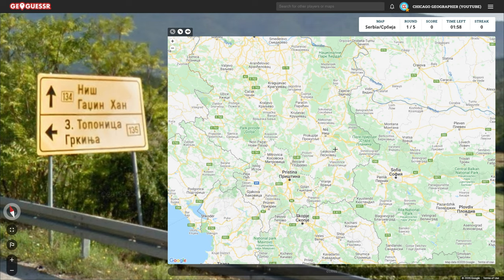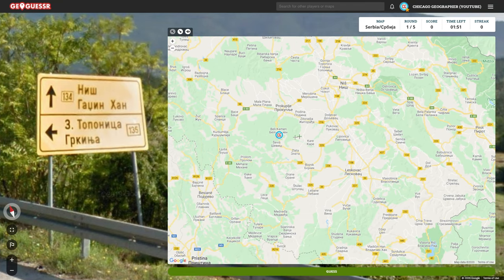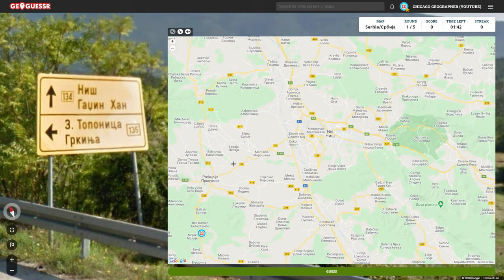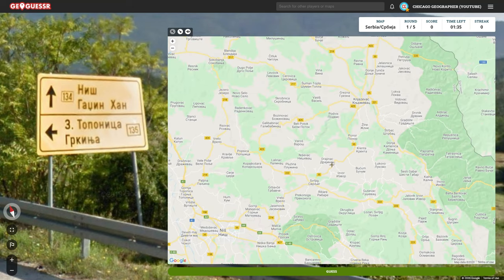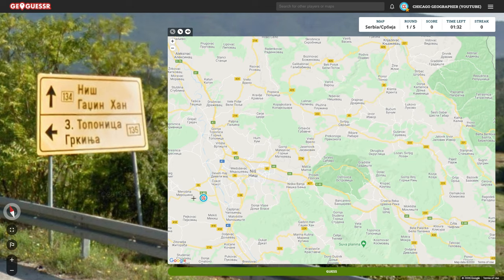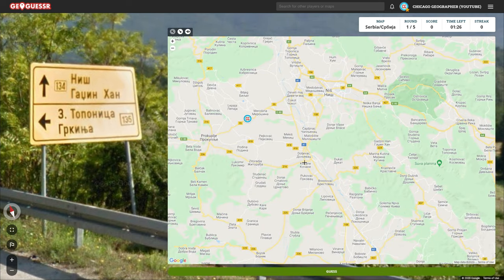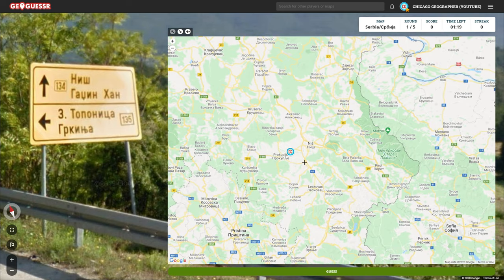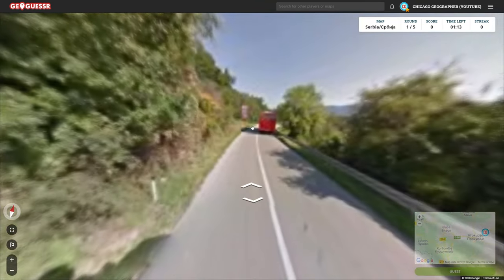So Nish is on road 134, sort of to the north. I don't see 134 — we're also looking for 135. There's 35. Now would 135 branch off of that? Maybe. I don't know about this. We're also looking for a bunch of other stuff, but I don't recognize these other places. I wonder how far away we could be. Let's see this junction.